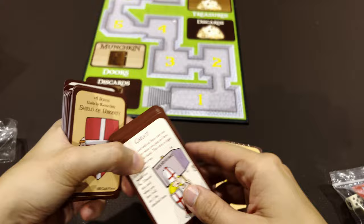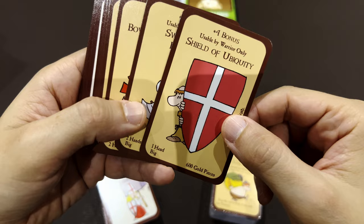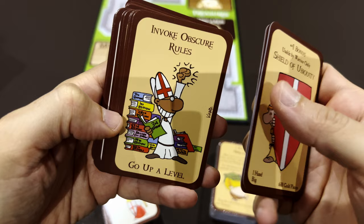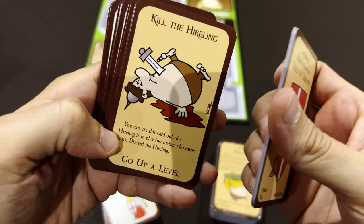Race cards: Dwarf, Elf, and Halfling. The darker-backed cards are treasures from the treasure pile. When you defeat monsters you get treasures and equip them - like a shield giving four bonus for fighting usable only by Warriors. Then hireling cards: a Hireling allows you to carry one extra item and gives you a bonus.